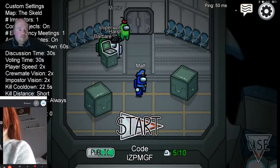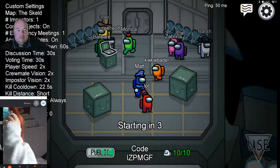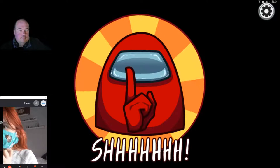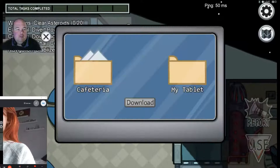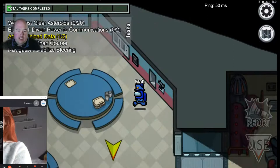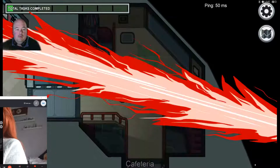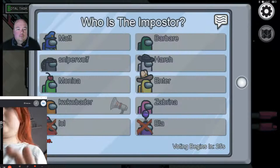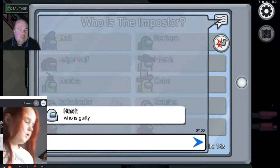Ten out of ten, let's get killing! I'm a crewmate - first task is in the Cafeteria, downloading some karaoke songs. Ruby's sound has gone quiet - she's got her finger over the microphone. Got it fixed now. Looking at the vote - not sure, Green was in the room but Black might be lying.